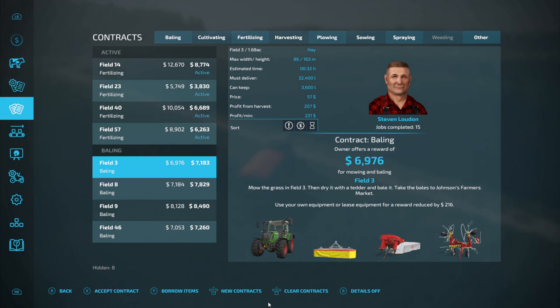We're only $40,000 away from buying our baler, so it's not too far. I think we should be able to get there possibly even today, if not definitely by June when we get to cutting our own grass. In June I believe some of the harvesting contracts will start to come up and we can start doing those again. From now on I'll probably stick to bailing, fertilizing, and harvesting contracts.